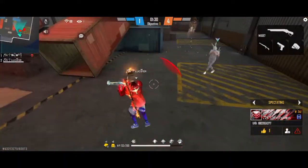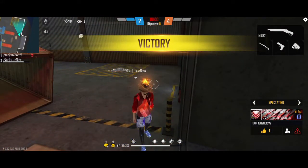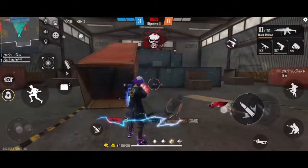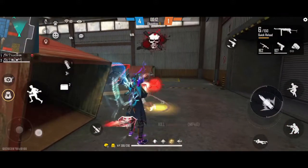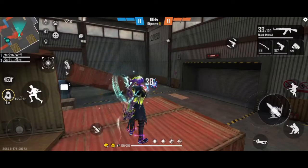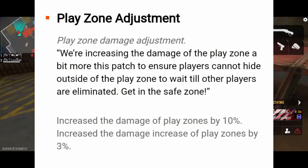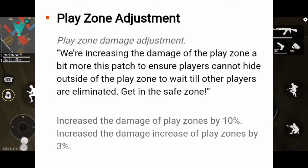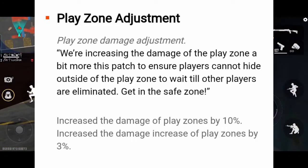You can give any revival point and change things from a Huxod. You can capture the map. If you want to go to the game club, there is a play zone adjustment. This is a very important update. For zone survey players, the increased damage of the player zone is 10%, and the play zone damage is 3%.